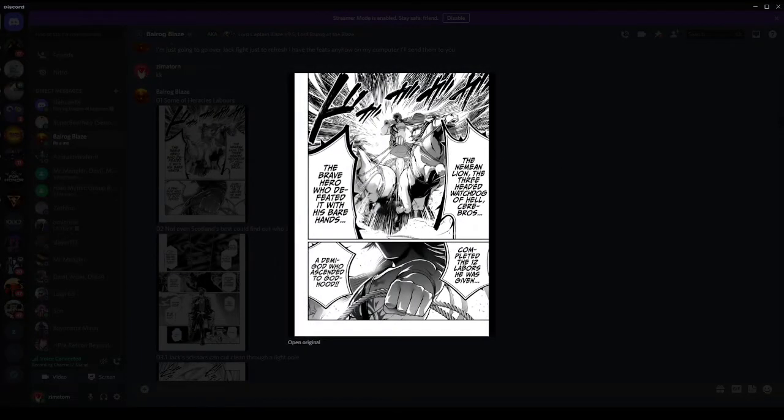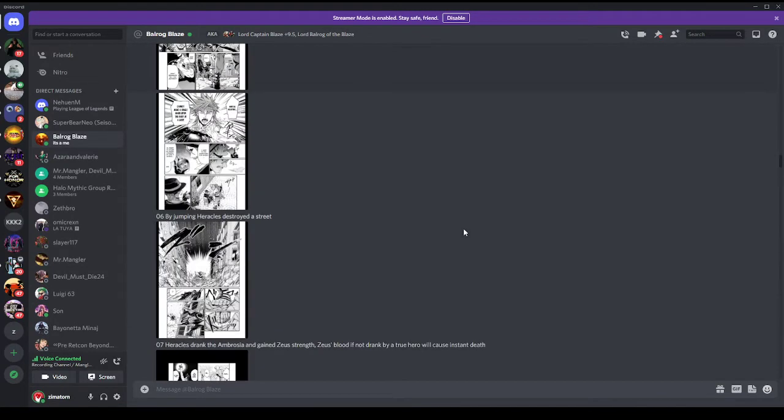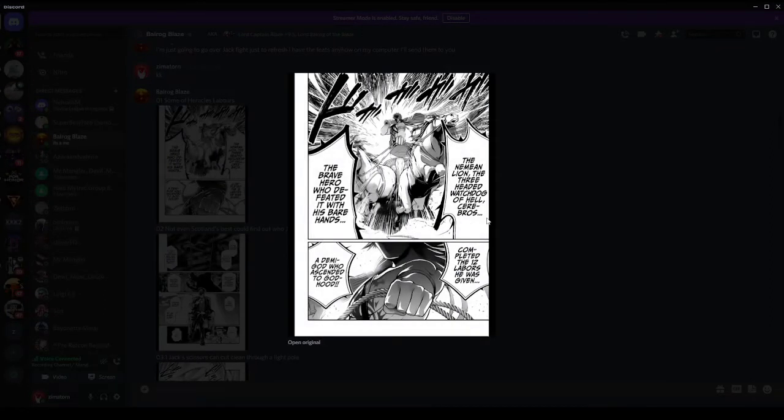The first thing we mention is Hercules completing the 12 labors in base form. Not that big of a deal on its own, but it does play into his techniques. Should we talk about AP first? The 12 labors kind of help in this regard — going straight into AP is going to be the part that makes or breaks it for a lot of people. One of those labors has him literally holding up the cosmos for Atlas, which is one of many potentially low-multi things.